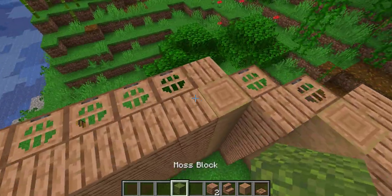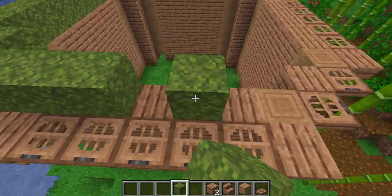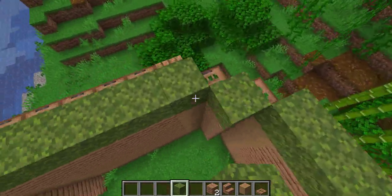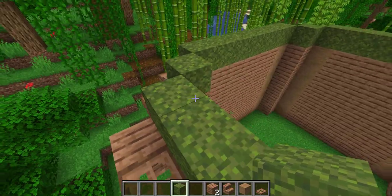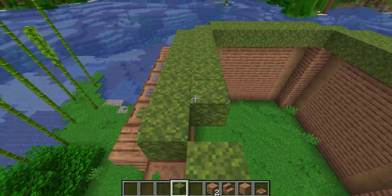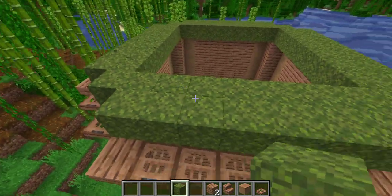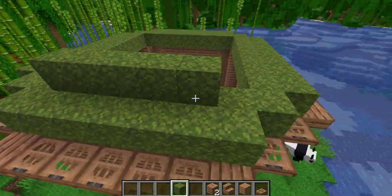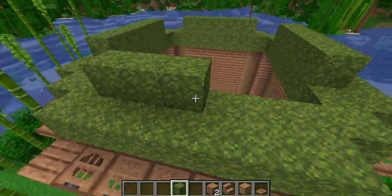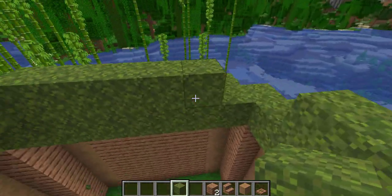Then what you're going to want to do is you're going to want to put moss on all of the non-stair trapdoor blocks that are sticking out, just like this. And then you're going to want to come in and do an inner ring around it. Then come up in the middle on each side and go 5 blocks. Then what you're going to want to do is you're going to want to connect these corners.